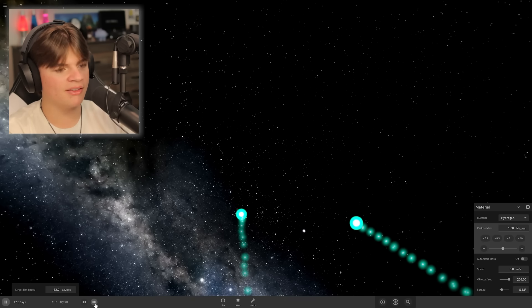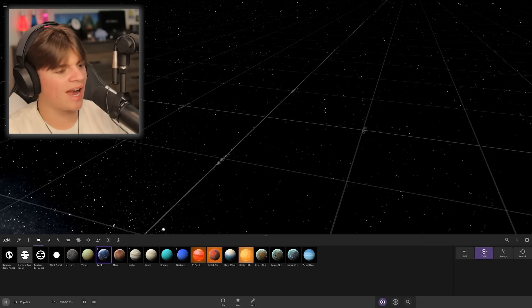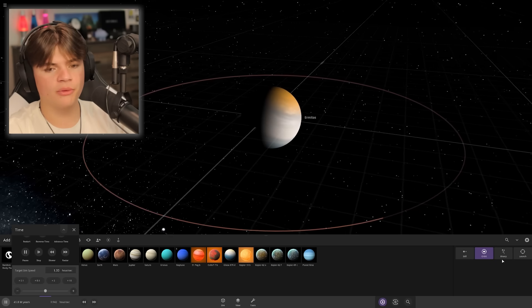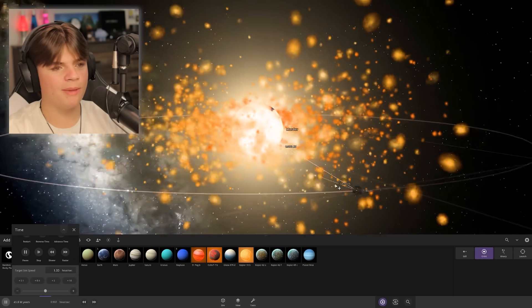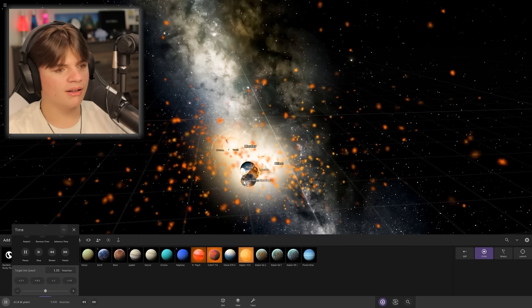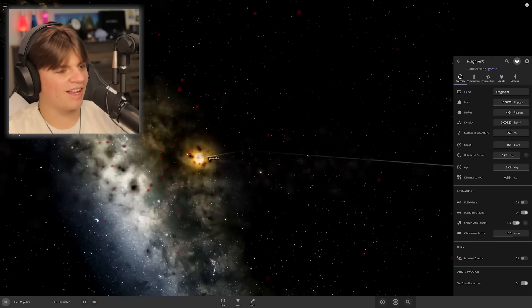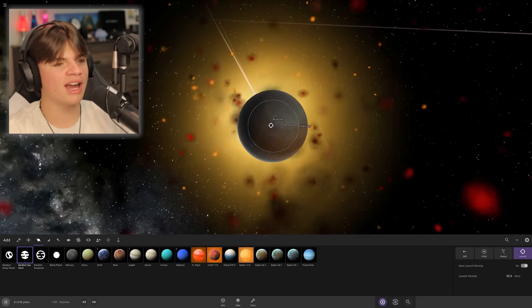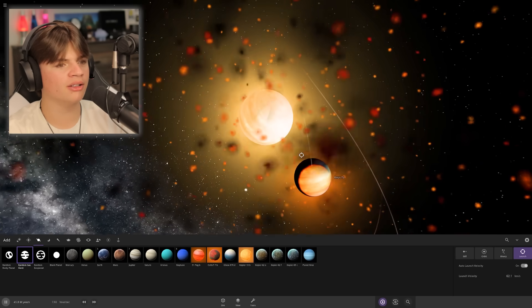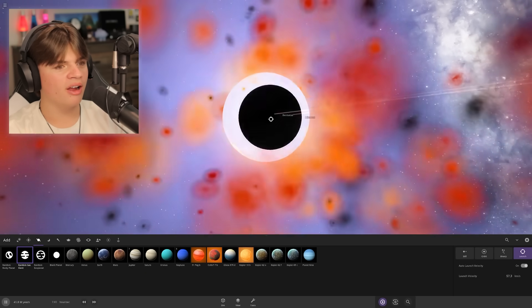It's been thousands of years and they just sit there. That failed. Okay, option two — crash a bunch of gas giants into each other. Random gas giant, random, random — yeah, crash them all. We need to make a star. A lot of things are flying everywhere. We're just going to launch gas giants into this over and over until it turns into a star. Okay, it worked — we have a star!